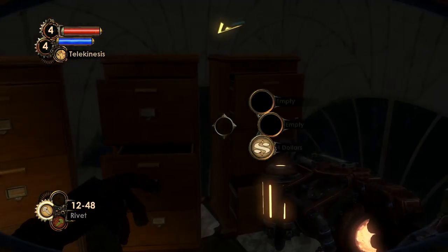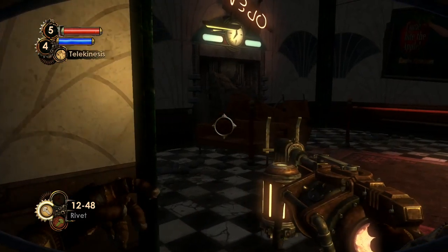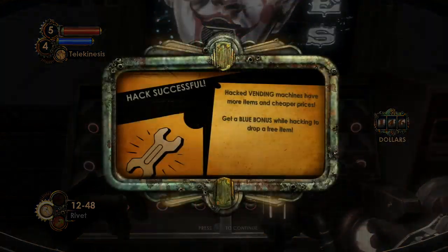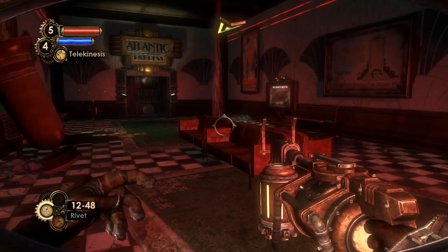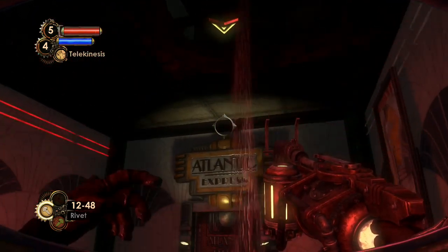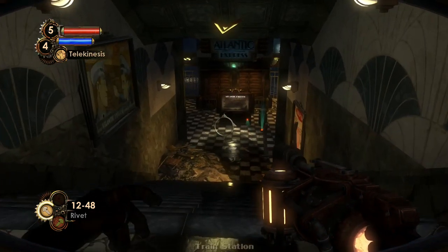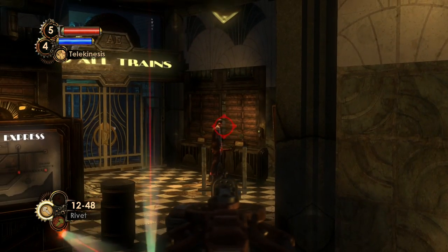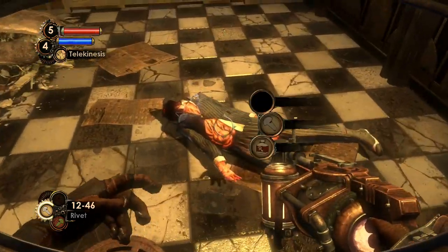Let's take another look around — not too much here, just a bit of loot and a first aid kit, always handy. Train platform — that's where we're headed. Let's hack this Circus of Value and loot it — we got drill fuel, which I don't really need. Rapture is kind of falling into disrepair because there are leaks everywhere; you'd think that would cause everything to crumble, but apparently it just fills up with water. There's another splicer — a trap rivet should take care of him.